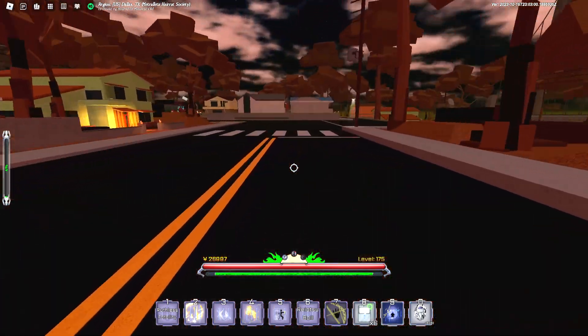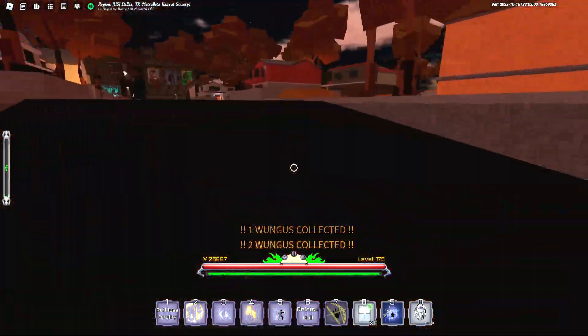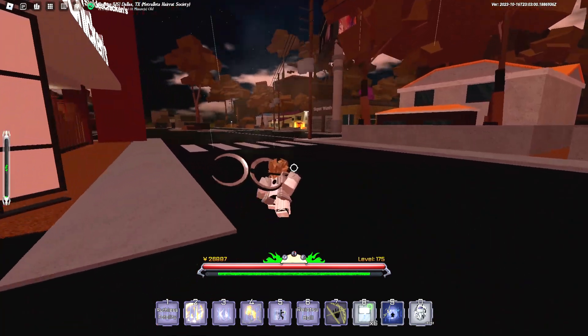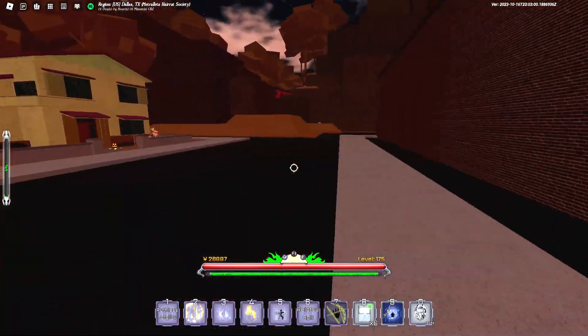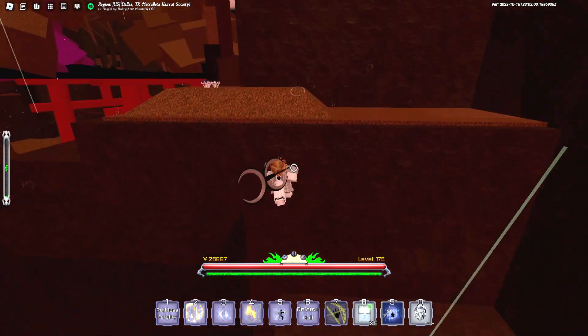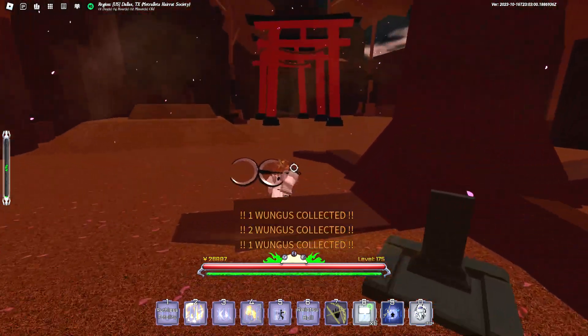If you want to be lazy you can just server hop and stay in one spot, but this is a full rotation. We always start from the graveyard — take note of that — and we just go back and forth. We'll go up here and into the heart cave.